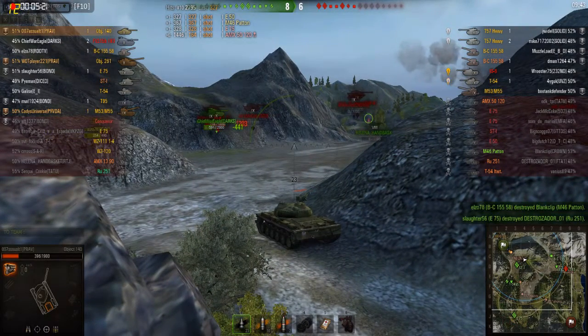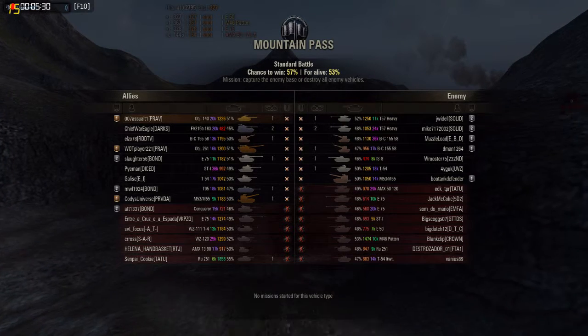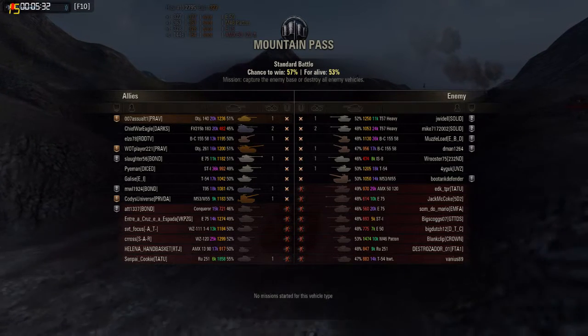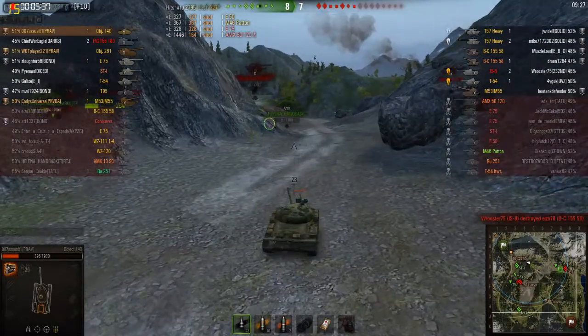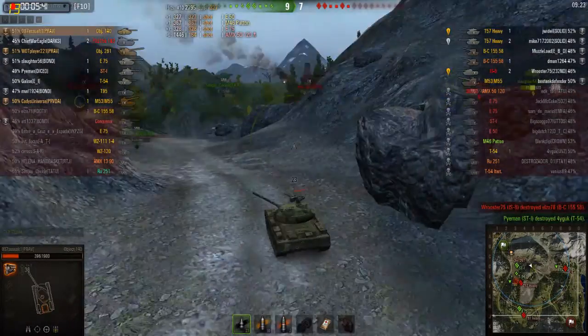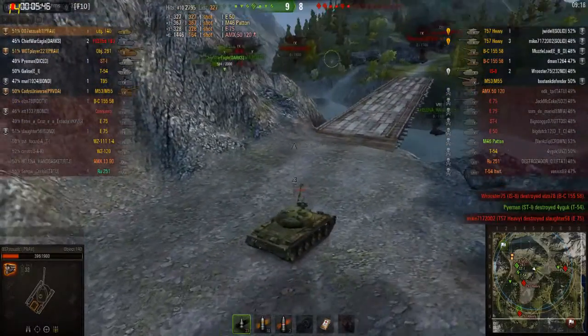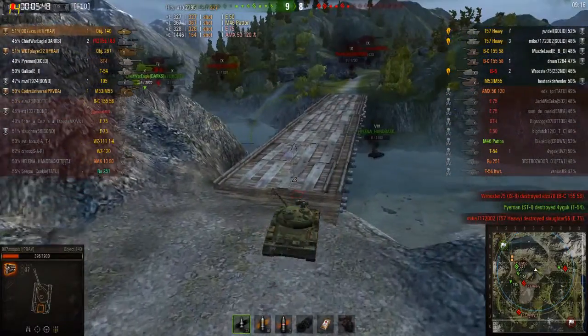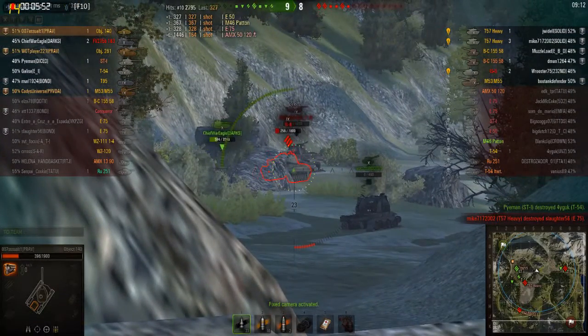Now you can see we're working the enemy down. It's slowly not really improving. We have the superior numbers and I'd arguably say we have the superior skills. This game is pretty close — too close to call. Some moves that are pretty questionable by our team. But the biggest thing I saw in this game was how crippled the 140 is with just a few hits.